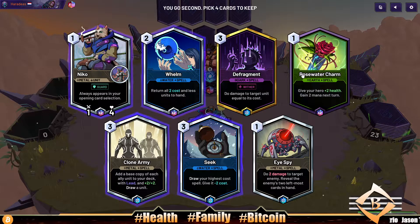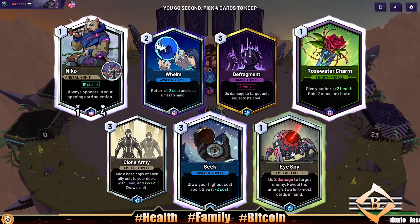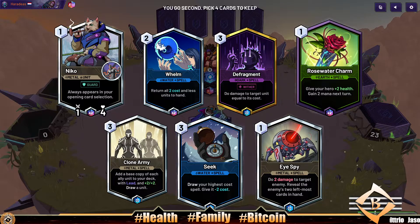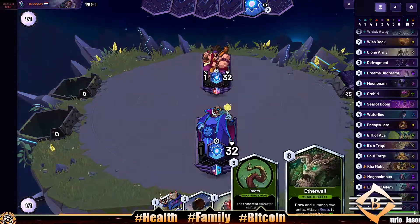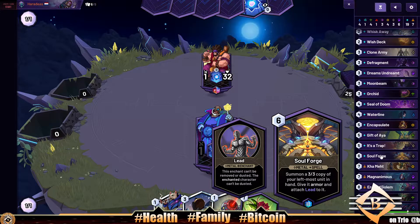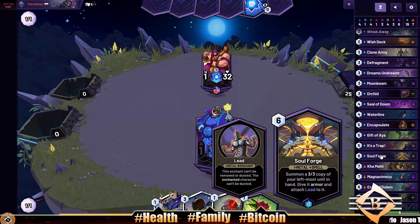Soul Forge is a six mana summon — a three-three copy of the leftmost unit in your hand. We should be able to use that pretty well. Our opener has Seek, Rosewater Charm, and Niko — looks like a good start. The other piece of the combo we don't have yet is the Genesis Avatar, so we'll keep playing and hopefully unlock that card as we go on and try the full combo.